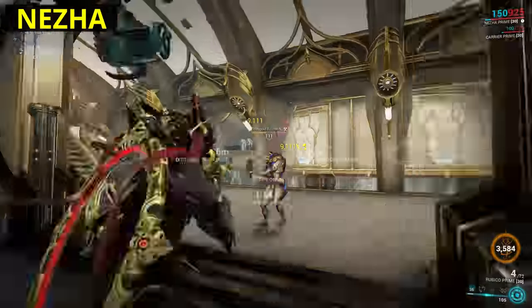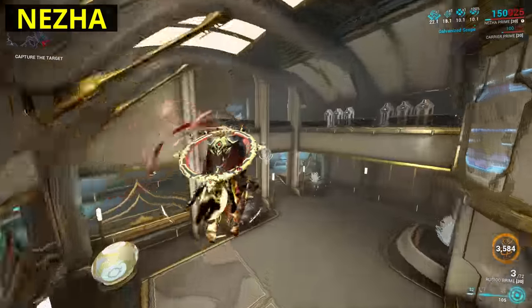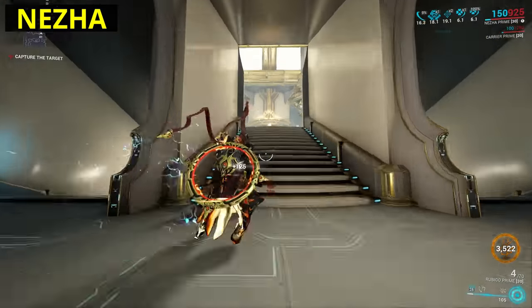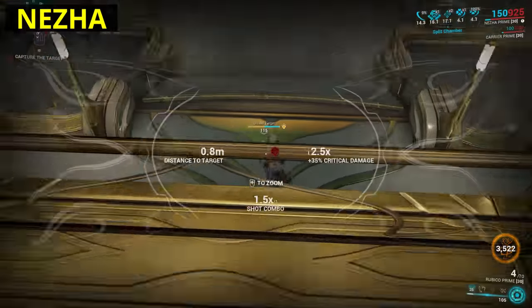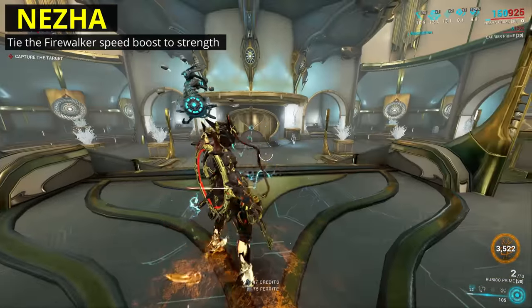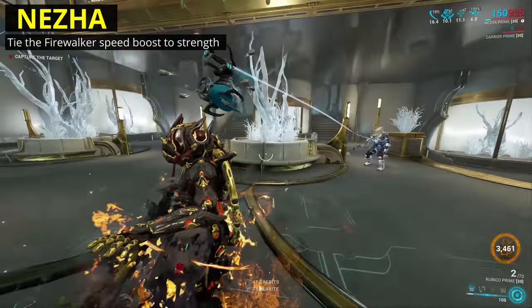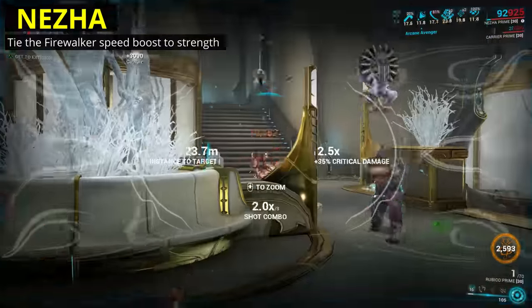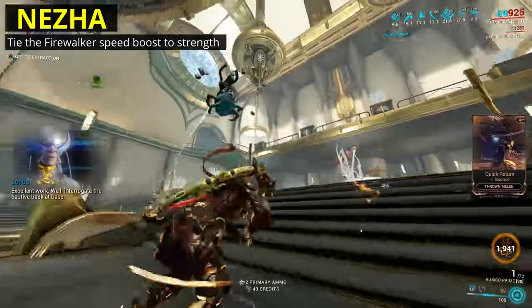Now Nezha is a frame with very few complaints. He's got tank, crowd control, stasis immunity multiple times over, damage amplification, orb generation, and even the ability to teleport. The one small change I'd make would be to tie his speed boost on his one to strength. Parkour is generally the fastest way to get around for most Warframes, so a little more strength-based speed shouldn't be overpowered for our little Nezha here.